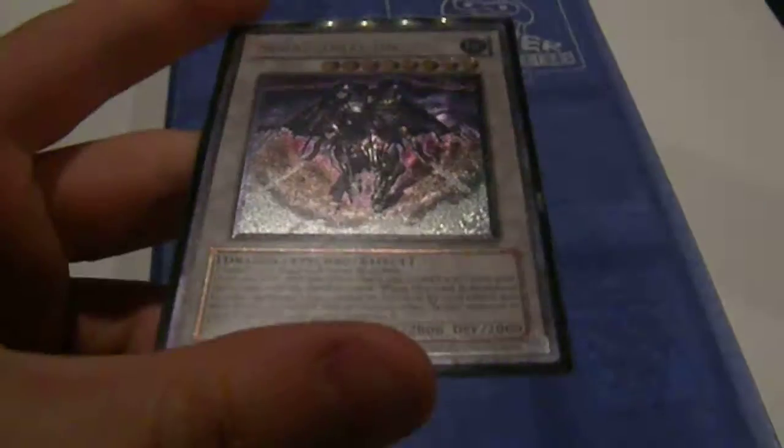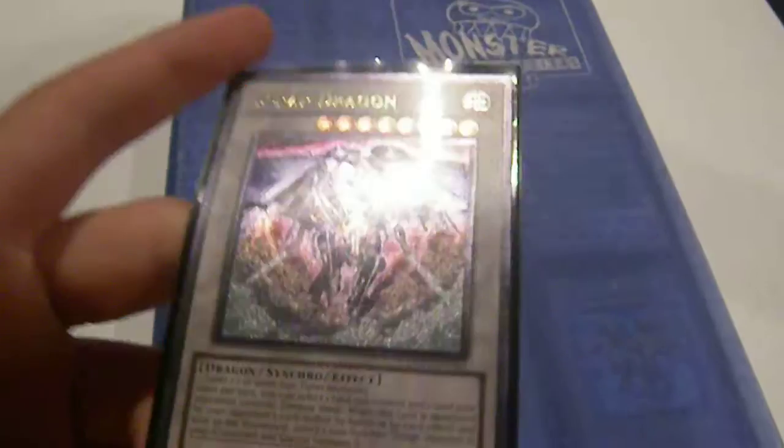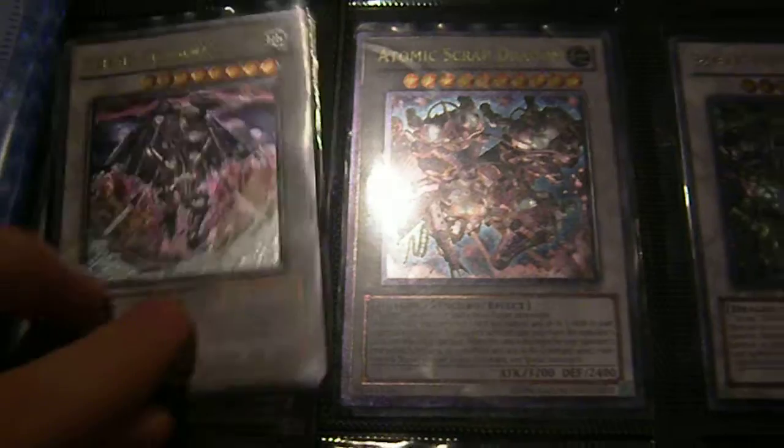First off I have an Ultimate Scrap Dragon, and I don't know if I'm going to trade it. If you want it make an offer, I'll consider it, but please don't get upset if I reject it — I've grown attached to it, it's really grown on me. First page Synchros: Ultimate Scrap Twin, Ultimate Atomic Scrap. I have the entire Scrap Dragon set which is pretty cool.